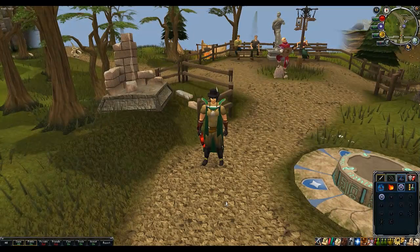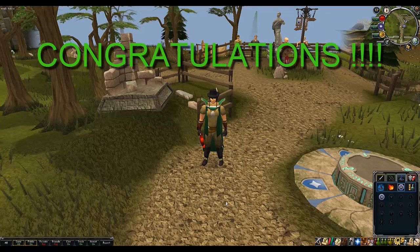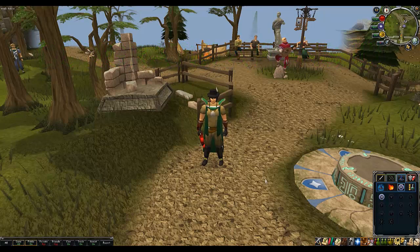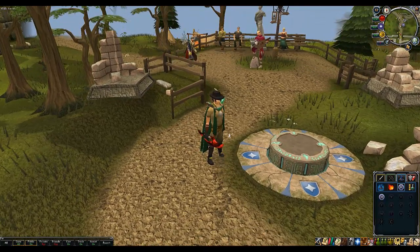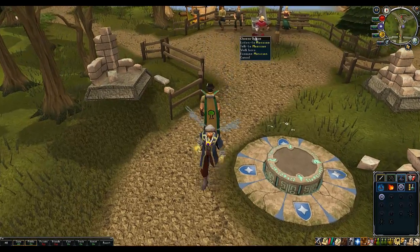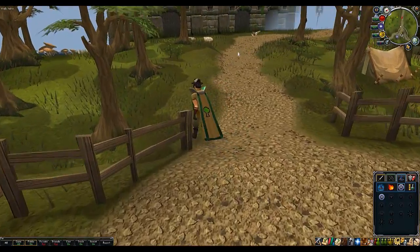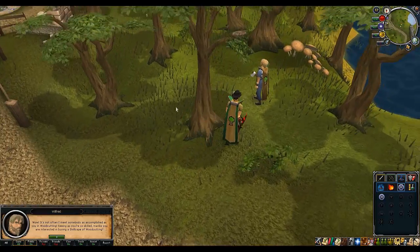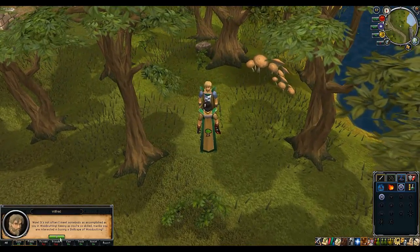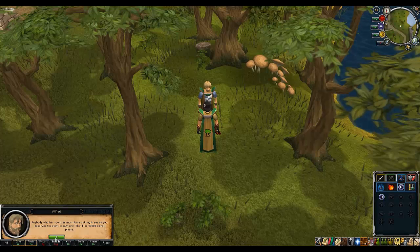So if you managed to reach 99 using my method, congratulations — hope it wasn't too bad for you. Now is the part where you go get your cape. You want to home teleport to Falador. Here is the Falador lodestone, and instead of running into the city you're going to run the opposite way up to the musician, follow the path across and you'll see him just here — Wilfred. Go talk to Wilfred and he will ask you if you're interested in buying a skill cape of woodcutting, just say yes please. And he will say that will cost you 99k.